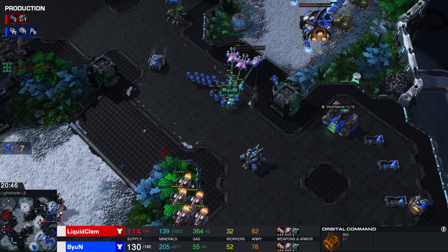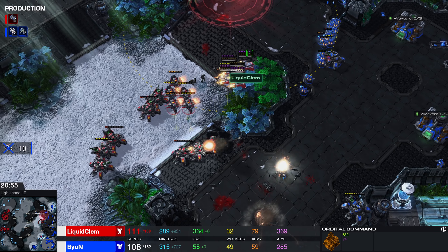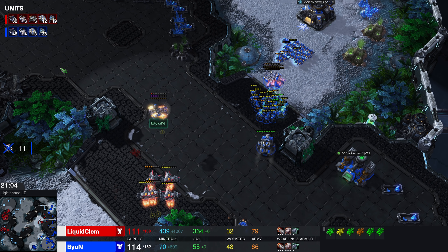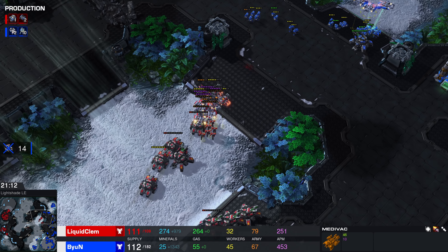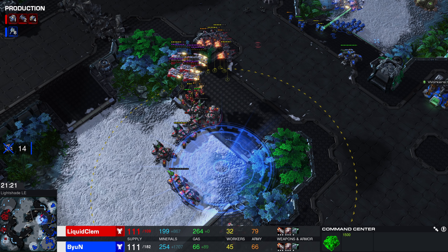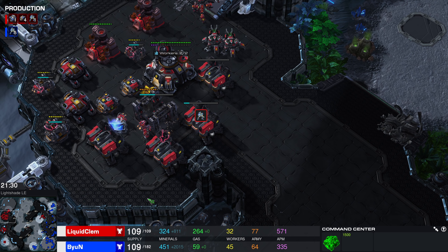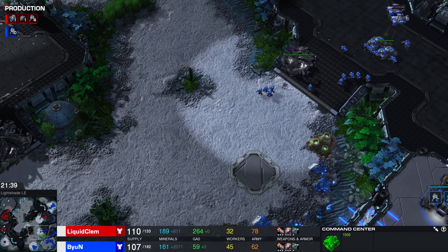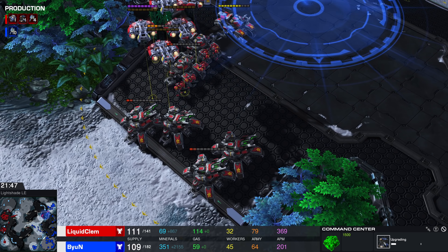Bjorn actually pretending like he's retreating, but here he comes for more — awesome move. He gets the third command center regardless, and this is now a problem. Bjorn, even though he wasn't making additional command centers earlier, now has another base. He's still only on three CCs — just mining them from different bases. Love the fact that those structures can fly over and mine other locations. Bjorn is getting a lot of damage done — he's right on top of the Terran production, so Clem is losing pretty much everything. Bjorn is 50 supply up — that's a phenomenal amount.